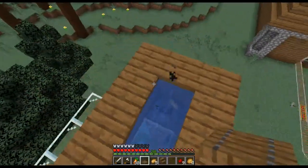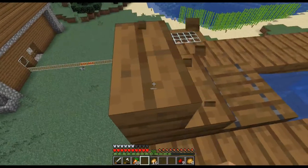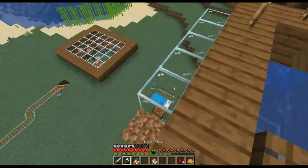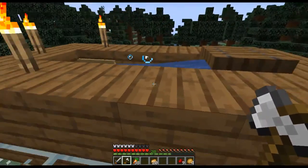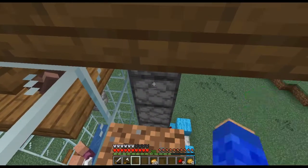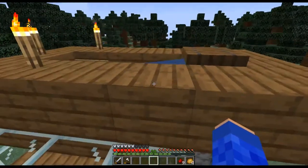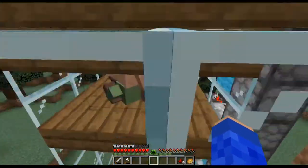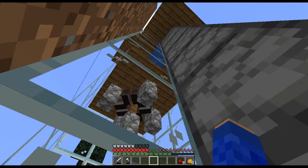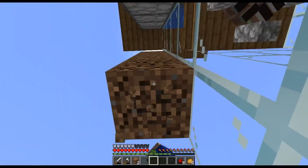Out of dirt — let's just use stairs. I'm picking everything up. So that's an easy way to feed the villagers. It certainly seems to take a while, because we're feeding them one at a time.